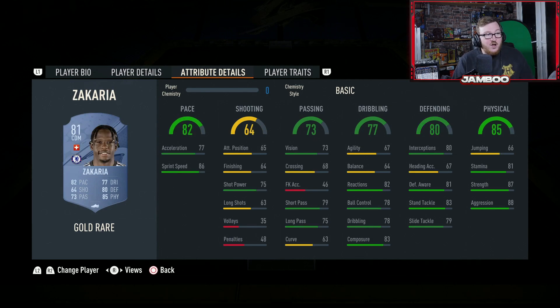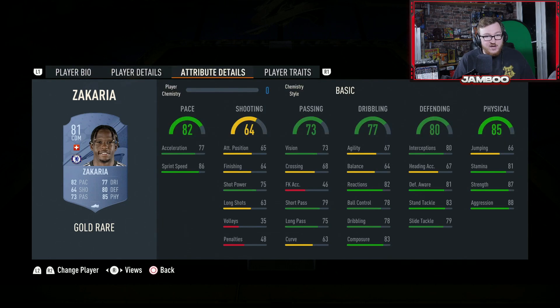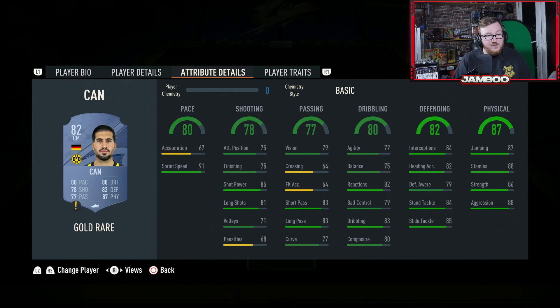We then have Zakaria — only 81 rated but this guy is actually insane. Six foot three, high-high work rates, elite physicals, okay on the ball but he's rapid with good defending. Solid links as well — Chelsea, Premier League. You're not going to get too many Switzerland links but he's very very good. If you're on a very cheap budget, you're not going to find much better than him.